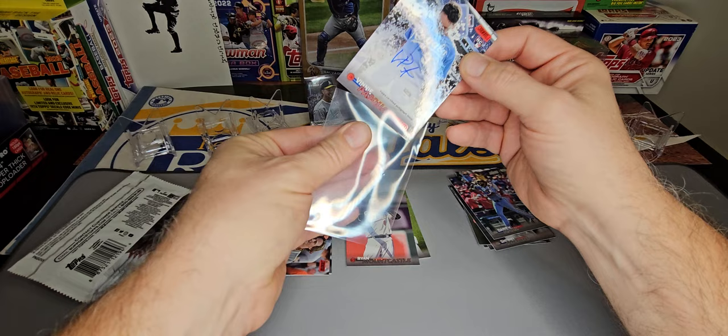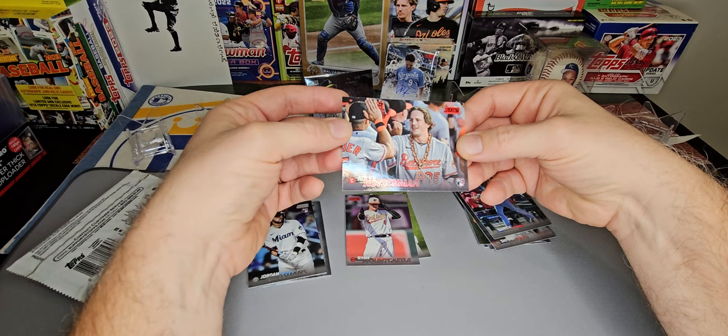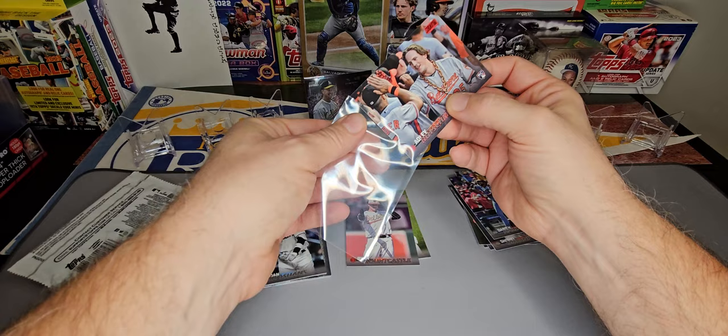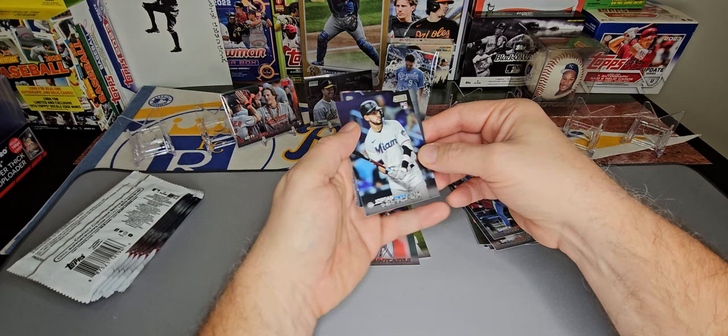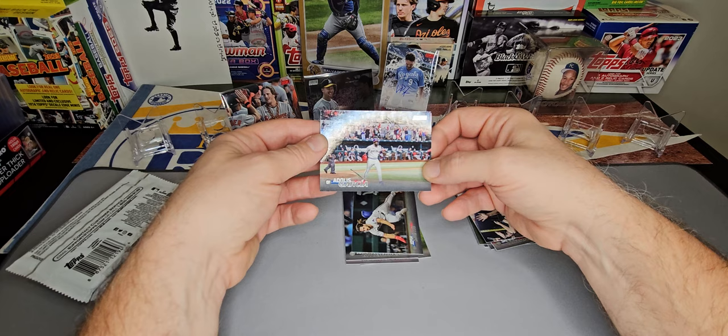I do PC the Royals — they are my favorite team, in case you didn't get the memo from a previous video. And right behind it, you've got a red Adley Rutschman, with the print line going right down the right side. Got a Jordan Grosshans, Julio Rodriguez, Josh Smith rookie, and Adolis Garcia — looks like he just hit a bomb there.